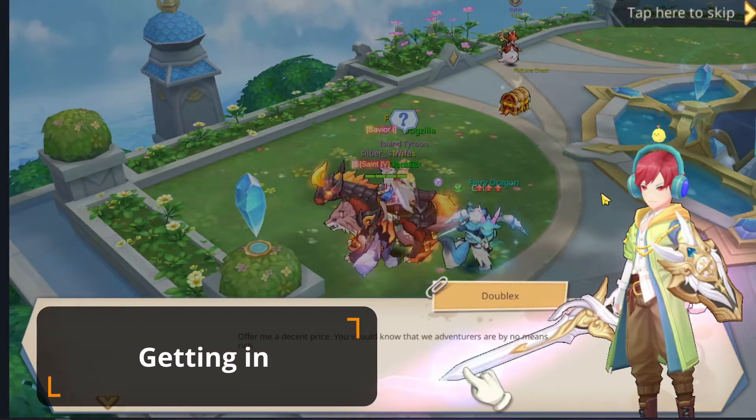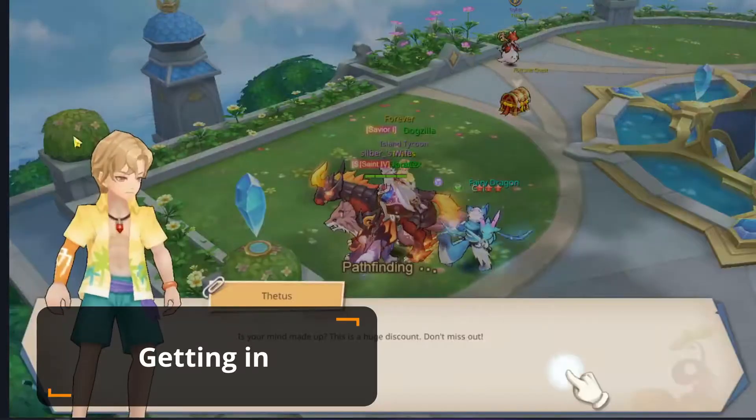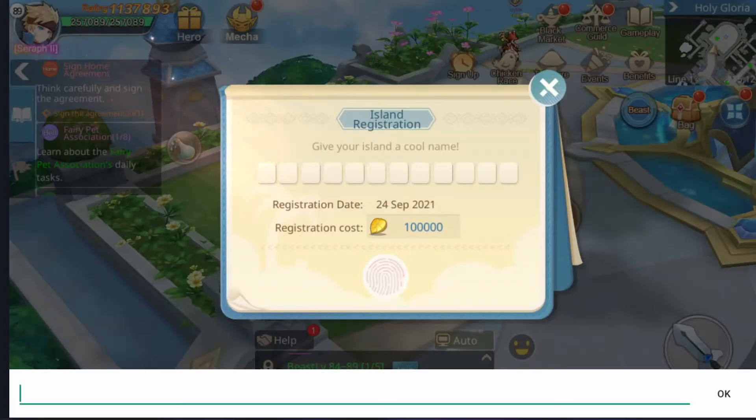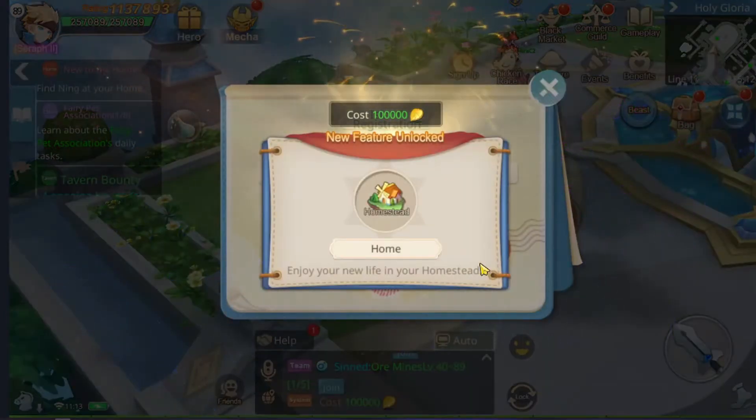Once you click on the quest you will auto-pass to an NPC that will tell you that it costs money to have a homestead. You will have to pay 100k gold leaves and enter a name for your homestead. Once you've done that you are allowed to teleport in.